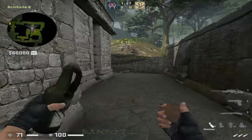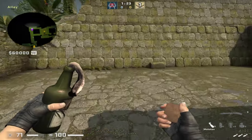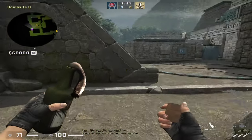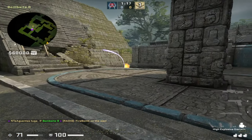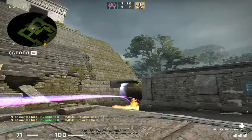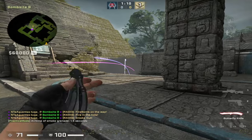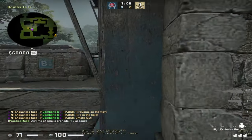When it comes to CT side on City spawn, I don't think there's a lot more nades you should know. There is also the molly for ramp — just a normal molly, come here and simply throw it to avoid the rush. After the molly extinguishes, go and smoke ramp. I think this is the essential utility on this side.